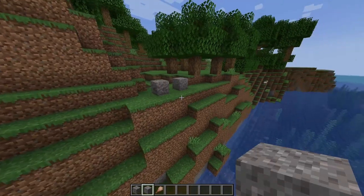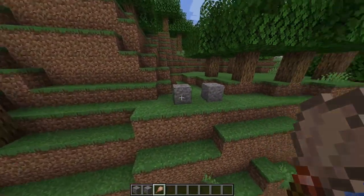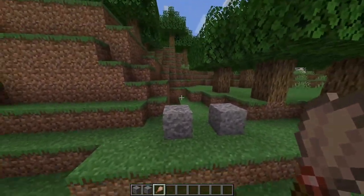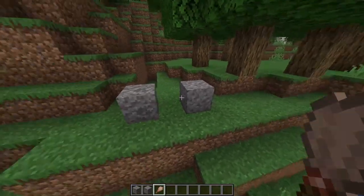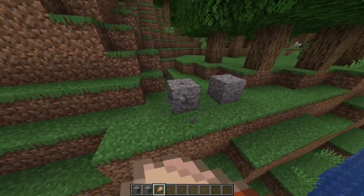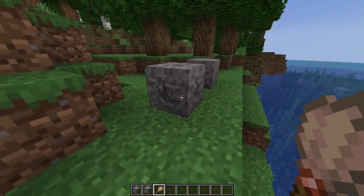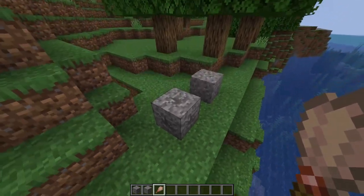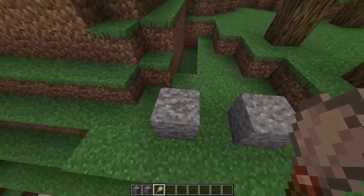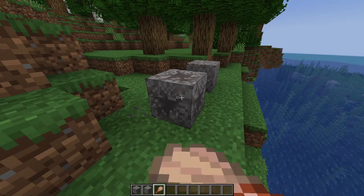The next part of this update is suspicious gravel, running into the archaeology update. Can you tell which one the suspicious gravel is? It's on my left - it's pretty subtle. We can use the brush - if you're not familiar, the brush came out last snapshot and it can uncover objects that were lost in suspicious sand and suspicious gravel. As we can see, we start to unveil the item.